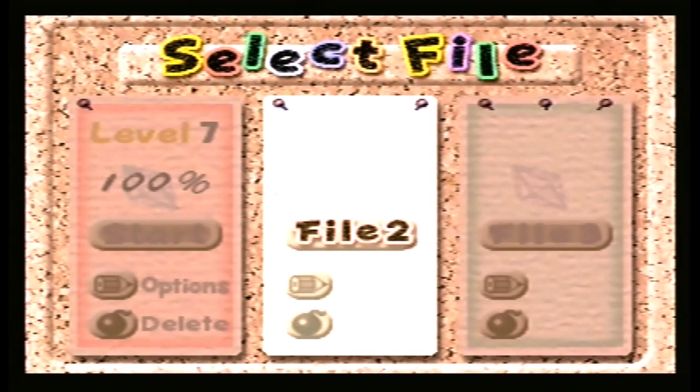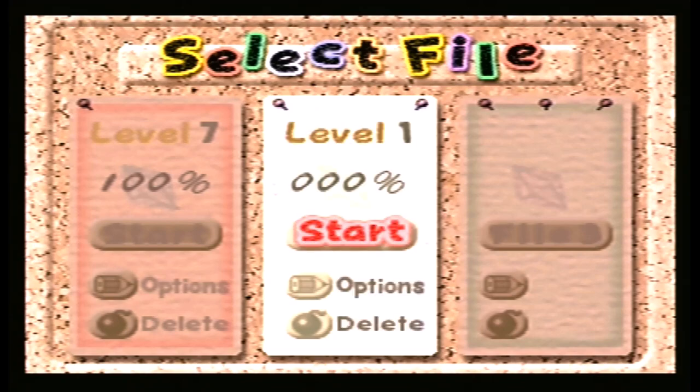There is my 100% save file. We are going to start a new save file, and we are going to do this with class. There are some cutscenes in the game that I'm not going to talk over, but at the same time I might also give my little bit of info with my mini Leon pop-up, if you guys remember from Gaia that I would usually use. Anyway, we are going to get started. This is Leo Let's Plays Kirby 64.